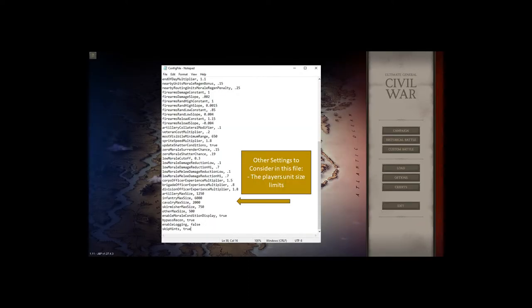Other things you might want to change in the config file: you can change your army size. Right now skirmisher max size is 750 — if you'd rather have skirmishers up to 1,000, you can do that here. If you play smaller and don't want infantry max size up to 6,000 for both you and the AI, you could drop this down to 4,000 or 3,000 for yourself and also do it in the AI config file so you match up more appropriately.